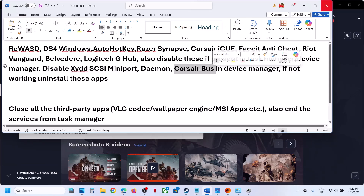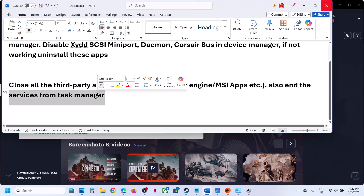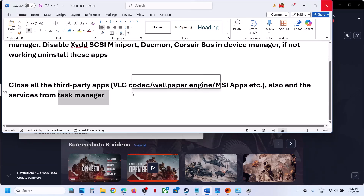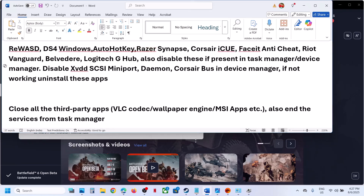If you have Corsair Bus running in Device Manager, right-click and disable it — if that doesn't work, uninstall the application and restart. Also check for third-party applications like VLC codec, Wallpaper Engine, and MSI apps. Close these from Task Manager, restart, and then launch the game.